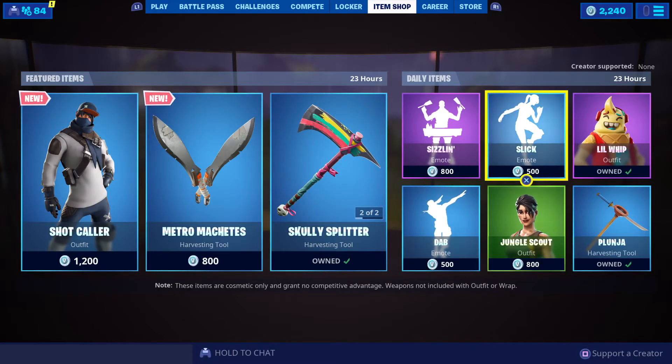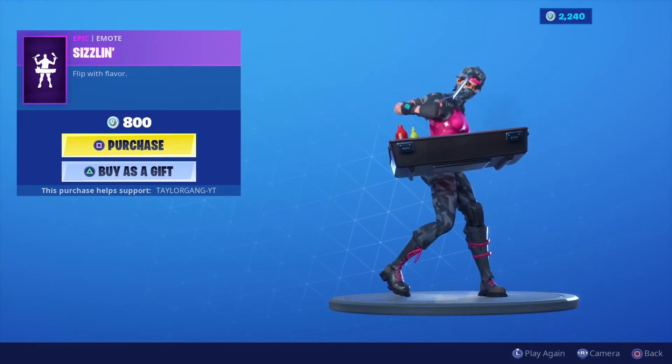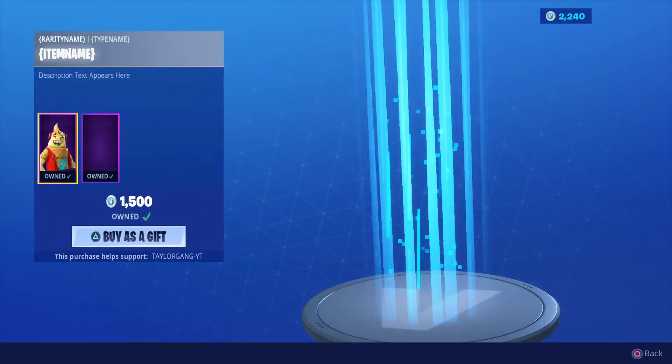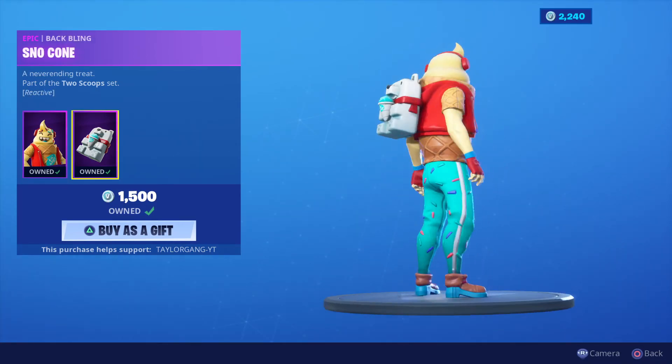Then we got the Sizzling, which comes back at 800 V-Bucks — that's a crazy emote in itself. Then the Slick Returns — hard pass for me — 500 V-Bucks, not bad at all. Then the Little Whip at 1500 V-Bucks; I do enjoy the back bling that comes with him, not a bad skin at all.